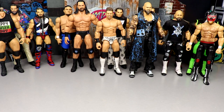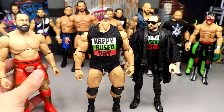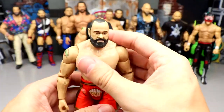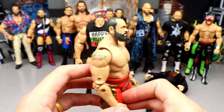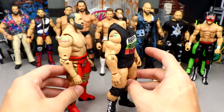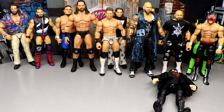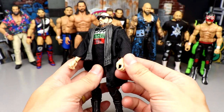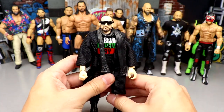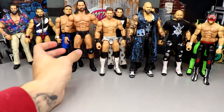Next we have Rusev Day — both Aiden English and Rusev. You could replace Rusev with the AEW Unrivaled Miro — that figure feels really good in hand and poses well — but it has the TNT logos on it, so I'd have to acetone those off or swap parts. I'm not using the camo Miro, it's very ugly. I like the Elite 65 Rusev for the build — bigger and beefier. The Aiden English fix-up is fantastic: using a Sheamus crotch, torso, and shoulders, then battle pack or Elite arms with the head sculpt. One of the best fix-up figures — highly recommend for any display.